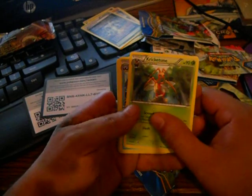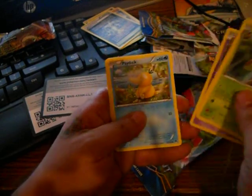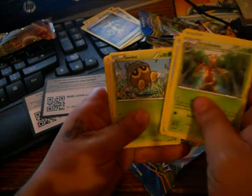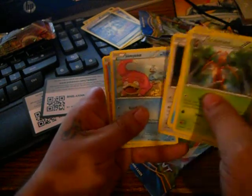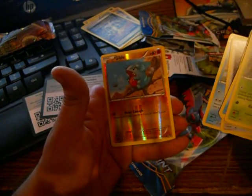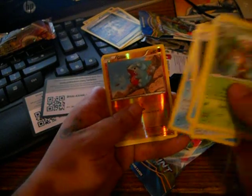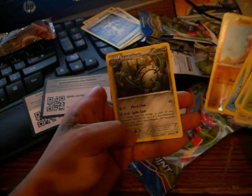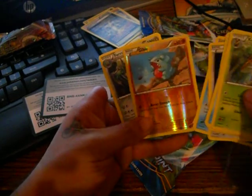We got a Cricketune, a Cloyster, an Espurr, a Psyduck, a Seedot, a Furfrou, a Slowpoke, a Gible, a reverse holo Gible, and a Ferrothorn rare. These didn't have anything great, but I don't have that one so it's all right.